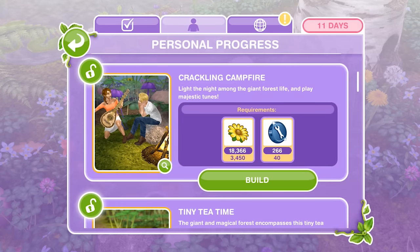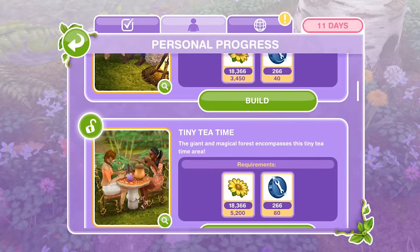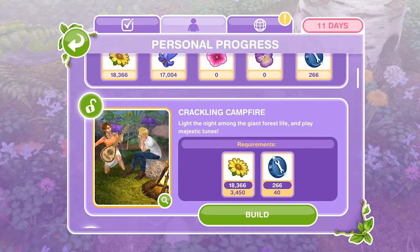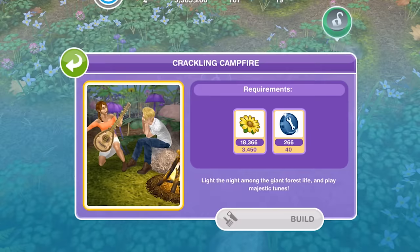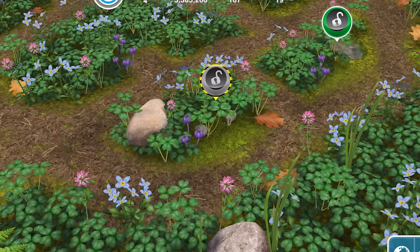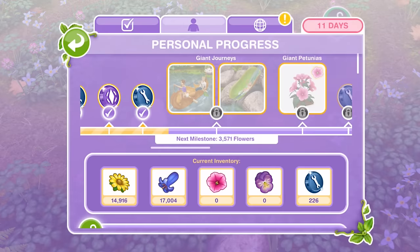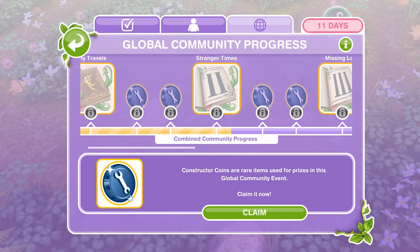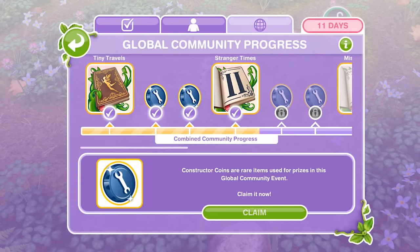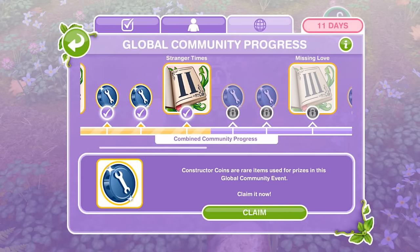What are those flowers called? Daisies, I think, and constructor coins. So I can build two things. Let's build the crackling campfire first of all. Get this started. That takes 10 minutes to build the crackling campfire. Whilst that is building, take a look at the community progress. Well done everyone, we have unlocked the Stranger Times Chapter 2. So we did Chapter 1, Tiny Travels last time. We will now do Stranger Times.